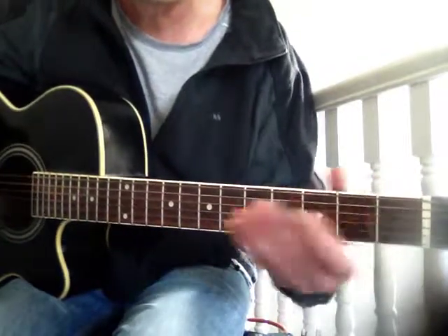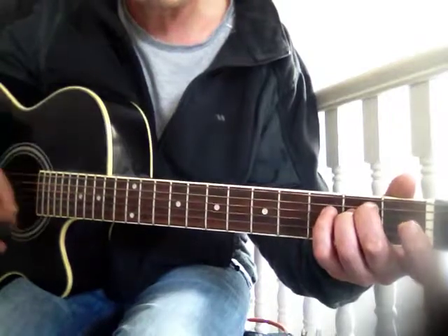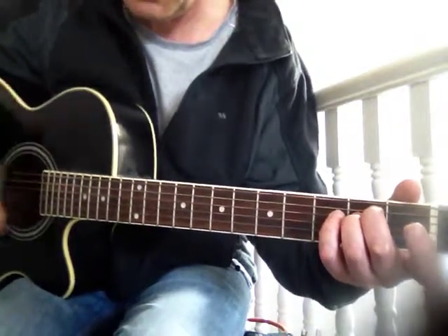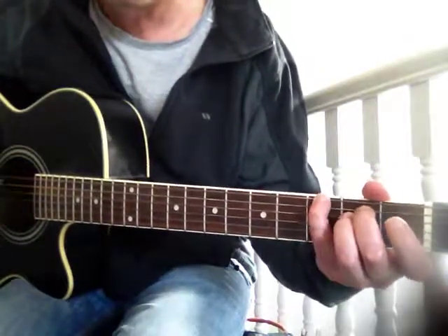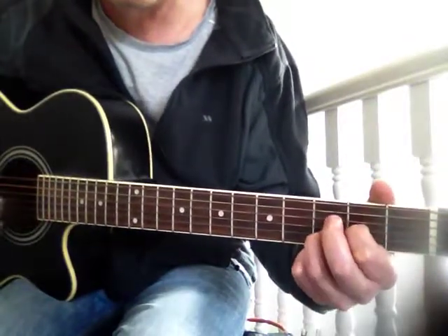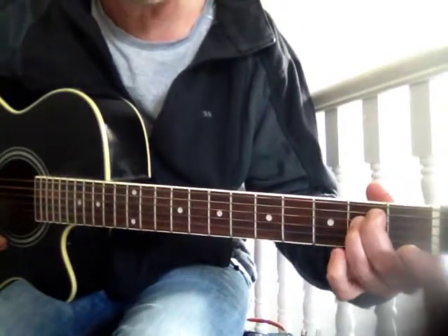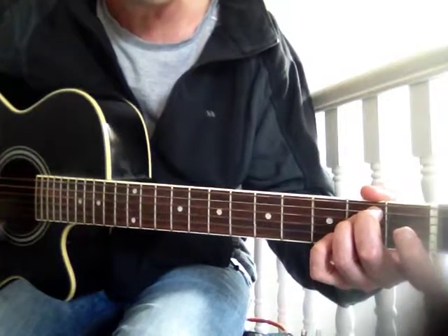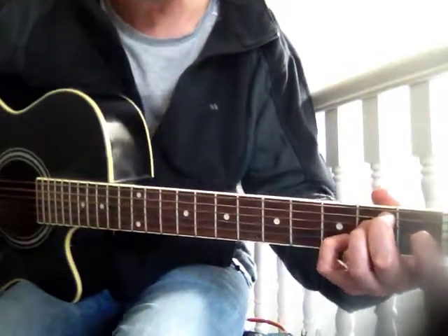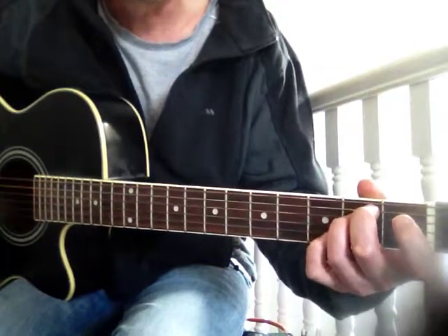Then you go back to end it — resolve it, I think they call it. You play backwards, coming upwards with the big strum across the E minor chord. This is where the E minor 7 comes in just for this last bit — it's a strum, you put that 7th note on, which is the D on the 2nd string and 3rd fret, and off.